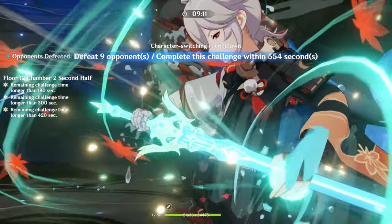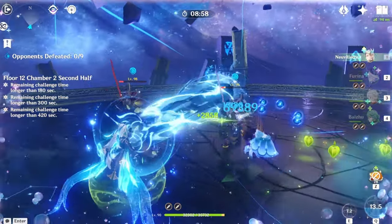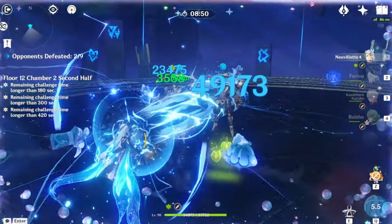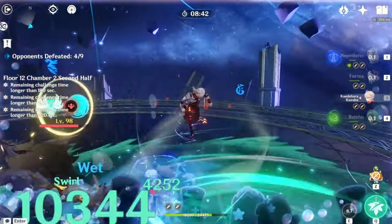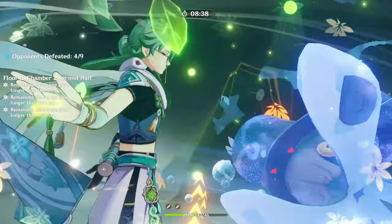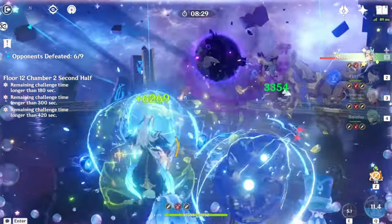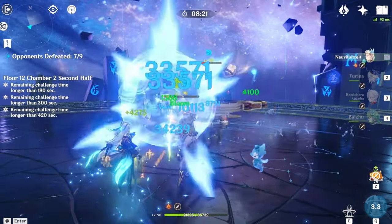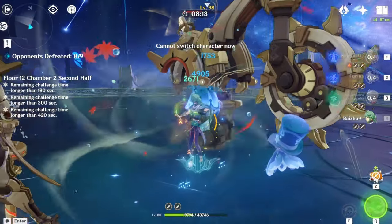The second half of Chamber 2 is another wave of random enemies. First, two samurai — defeat them both, because if you leave one alive it fully heals itself. Then pyro minigun robots, followed by Rifthounds, which love to apply corrosion, so defeat those as fast as possible. You'll probably want an Anemo character or crowd controller here, though AoE damage dealers like Neuvillette work fine too.